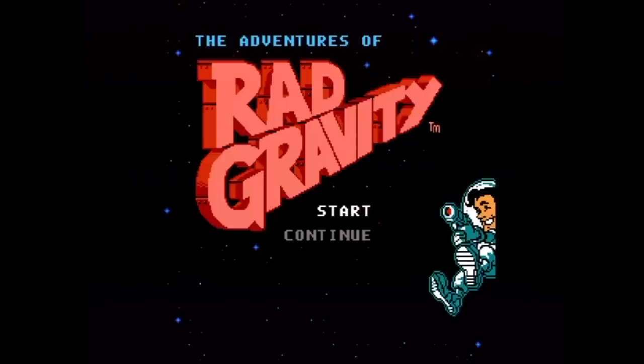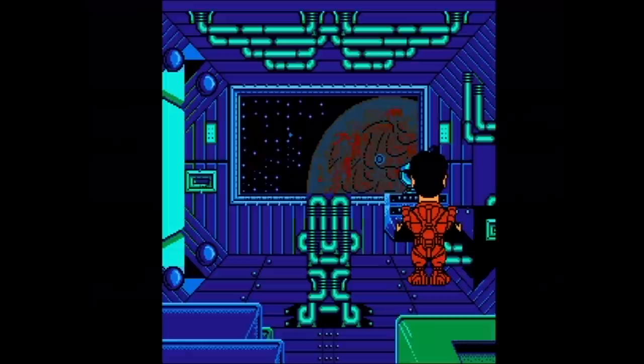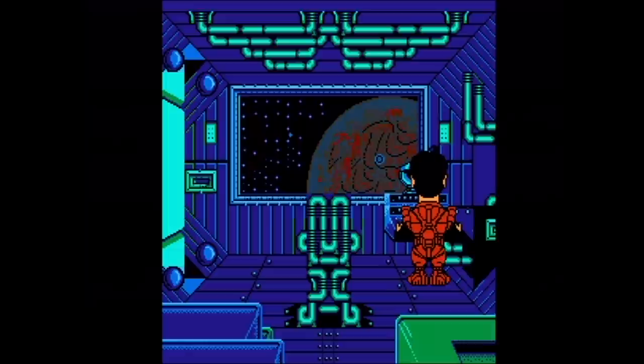The Adventures of Rad Gravity is a side-scrolling platformer released for the NES in December of 1990, developed by Interplay and published by Activision. You control the titular Rad Gravity, a space-faring hero who looks an awful lot like actor Bruce Campbell.